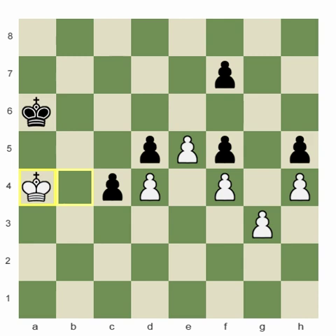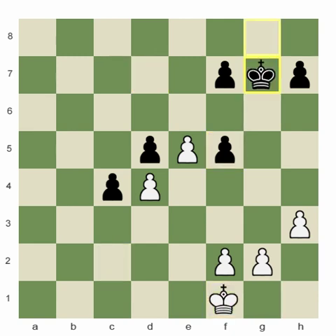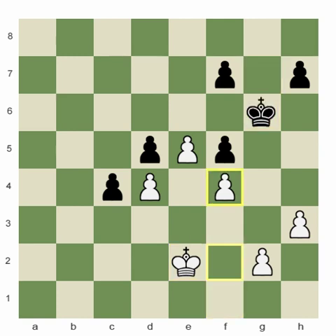If we go a few moves earlier in this position, any time black goes bishop f5, after the exchange and king f1, king g7, king e2, king g6 — f4 has to be played. Actually, f4 should be played the first chance white gets.